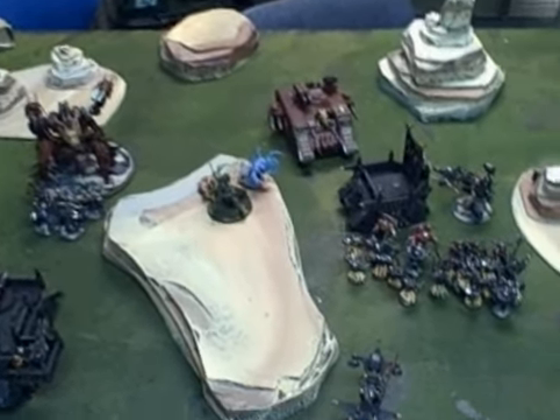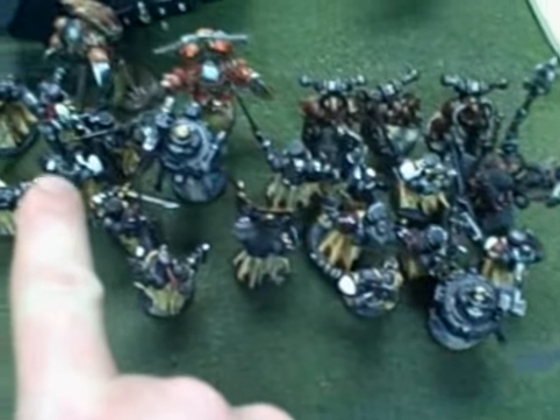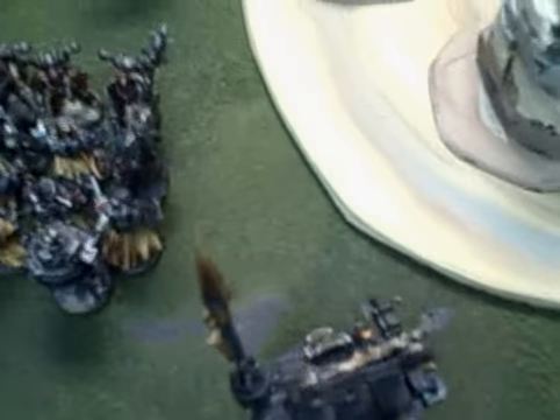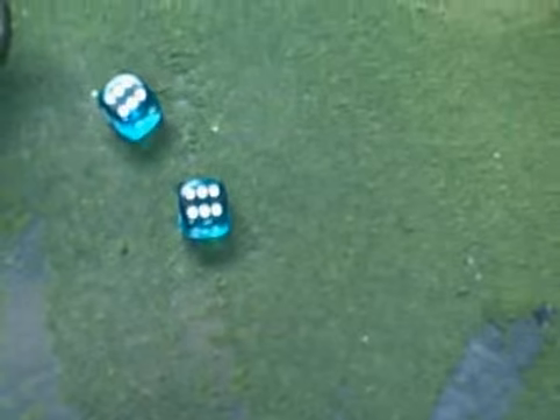Black Templars turn 4 assault phase. I went ahead and just piled these guys in, and also the Terminators on the Defiler. They were within plenty of range. The Dreadnaught needs to make a difficult terrain test to make it into close combat — he'll need a 5, and okay, that'll do it. So the Dread piles in.